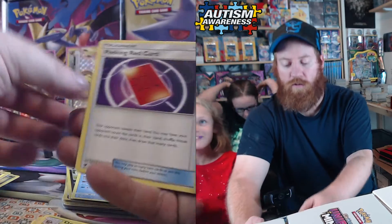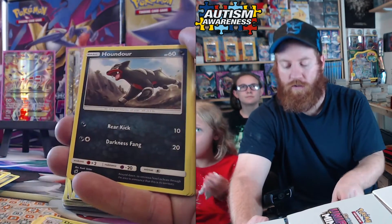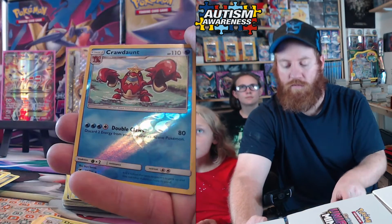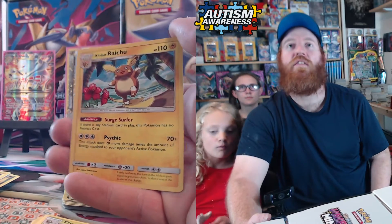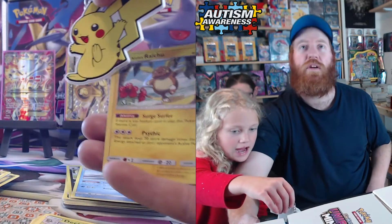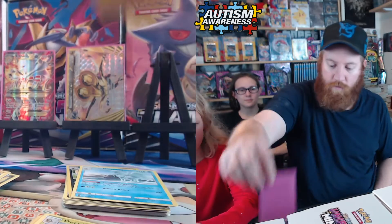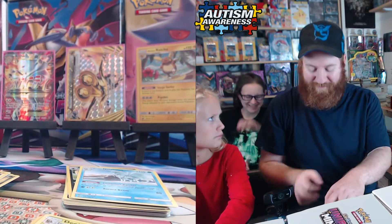Energy: water, steel, lightning — way to go Riley! Cinccino — Riley, stop with the Pikachu! Blues, Peaking, Red Card, Gastrodon, Spoink, Houndour, Jigglypuff, Exeggcute, Cinccino, Probopass, and an Alolan Raichu! That's pretty cool — Pikachu, Pikachu, Raichu! 'I sleeved it!' Ha ha!